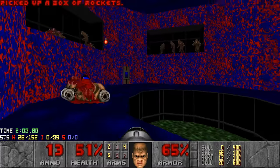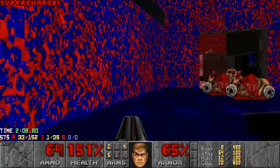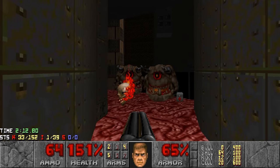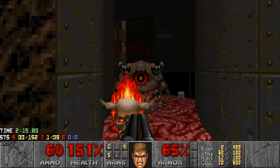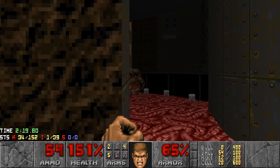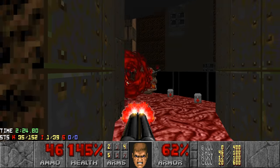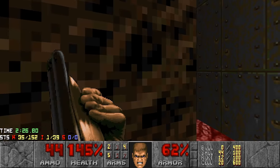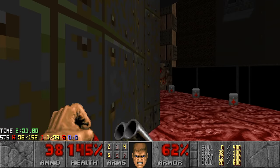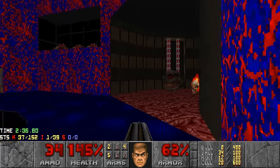Some Imps left, and you can grab a Super Charge. Beware when you press this switch - it's gonna reveal 5 Pain Elementals. But you can kinda take them down like this, one by one. I'll be deleting them from existence. And there's one more, but I'll kill the one from this side.